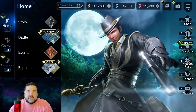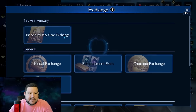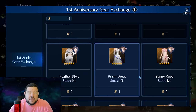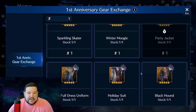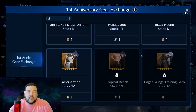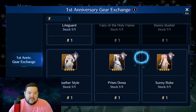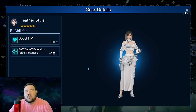The next thing I want to go over is the gear voucher we got. If you go into the exchange, it's not down at the bottom — it's actually up at the very top: First Anniversary Gear Exchange. Here is a list of all the different gear you can get; you can get one of them. I still haven't spent mine yet. I'd really like to see what we get for people like Tifa before I make this decision, because the only outfit I really don't have for Tifa is Feather Style, which gives a buff/debuff extension.